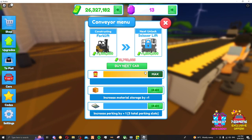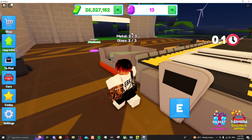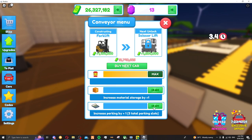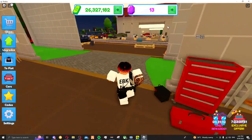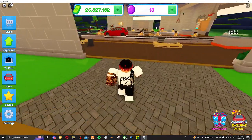I've maxed out again. You're able to max up the alpha AI — it'll say this will increase material storage. These will increase to like 16 or 12. You've also got increased parking by one, like the stuff outside. So for example, let's go out here and pick up the AMGs.